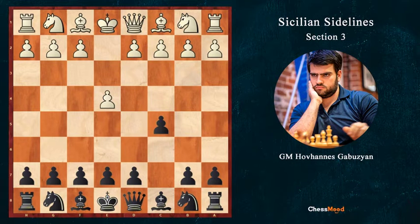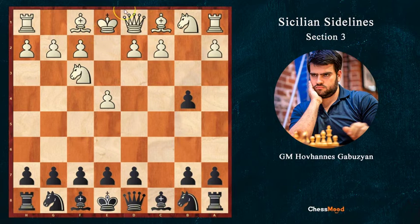After e4 c5 and the b4 pawn sacrifice, after c takes b4 white has three options: a3, another pawn sacrifice trying to bring the pieces on c1 or b1 into the game immediately; knight f3, a quiet move where white is trying not to show all the cards for now and waiting for black's reaction; and d4, which looks dangerous but is really a bad move.